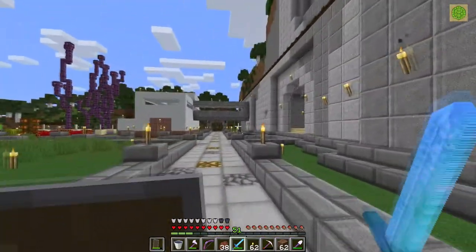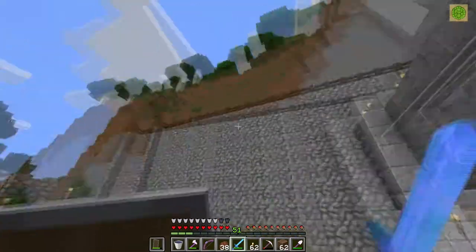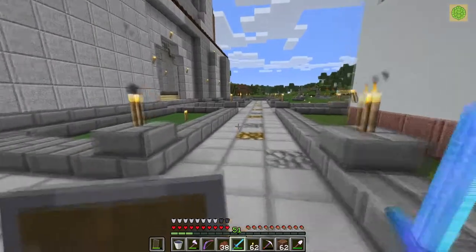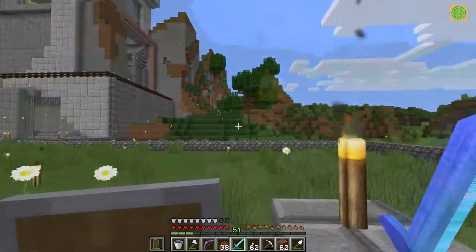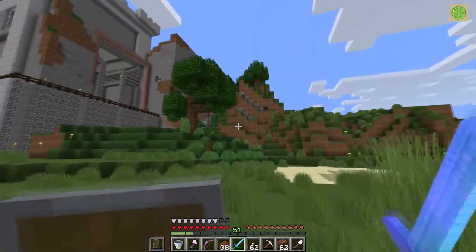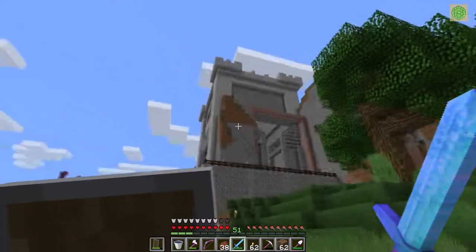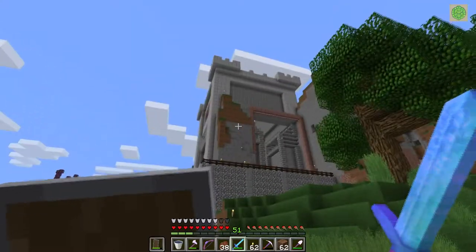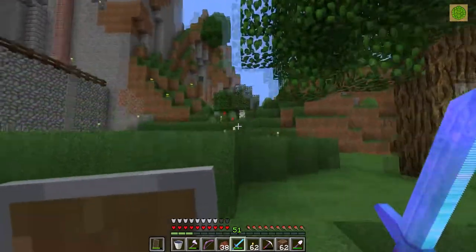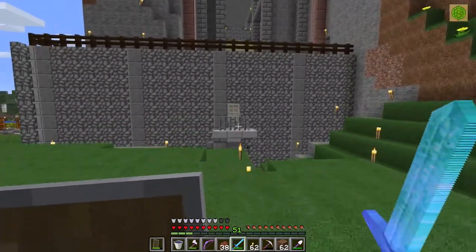I wanted to show you the side and how it goes into the mountain here. If we step back, see how it goes into the mountain — it retains that look. And if we run over to the other side you can see that it's kind of built into the mountain. There's my glass that you can see through. It doesn't line up with anything, but I left the stone and dirt there to look like it's kind of in the mountain. The back side and the far side are completely in the mountain, so it only goes down like one or two layers.